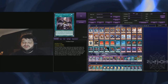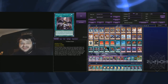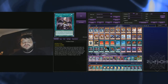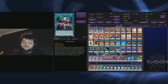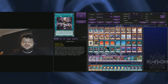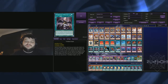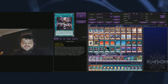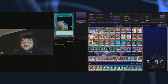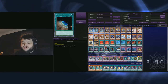We have triple copies of Forbidden Droplet — really, really strong. Sometimes I'll cut a copy if I feel like I've got enough monster negation and can play more impactful cards. But it's really strong going first or second. Going first you just set it since it's a quick play. Going second it can help protect your board and shut off really important cards. We have a single copy of Terraforming — pretty much mandatory in a deck that plays field spells.